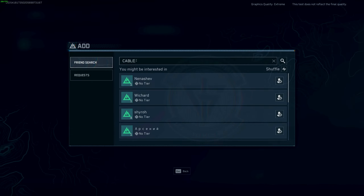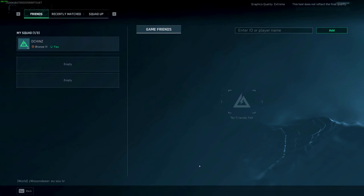I know that this is my friend's player name, but when I clear it out it says 'enter ID or player name.' So I'm going to show you where to find the player ID.